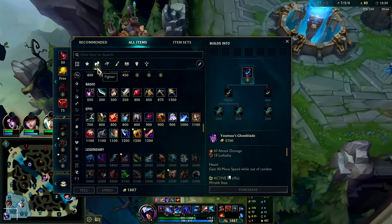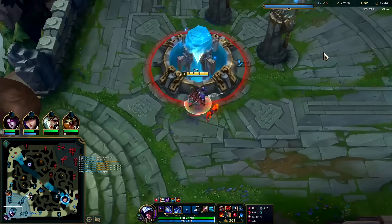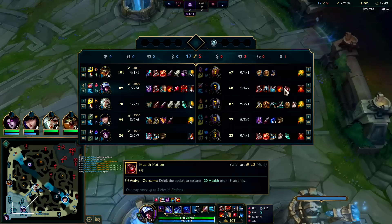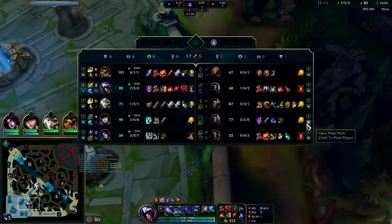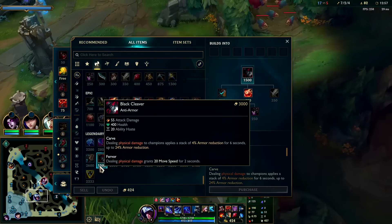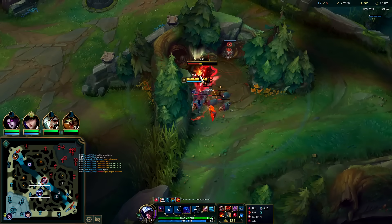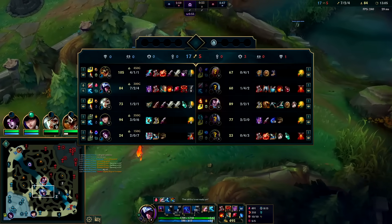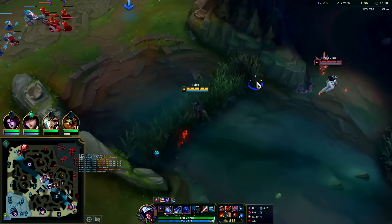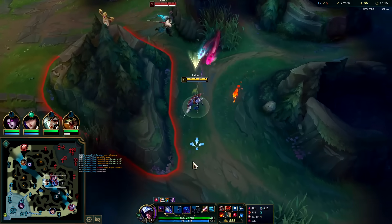Easy peasy lemon squeezy. Second item on Talon - loads of options, but I prefer running it safer especially with a gold lead. There's no reason to commit to full lethality because if they just stack a little bit of armor - like Nunu's doing, the jungler's doing, Vlad could easily pull that off. Generally speaking, Black Cleaver second item is insanely good with Talon. I do not recommend committing to full lethality burst when they have plenty of champions who can counteract that. I would only do that if they're full squishy, which they're not.